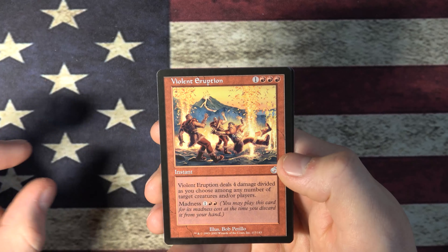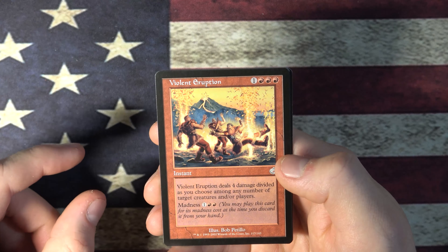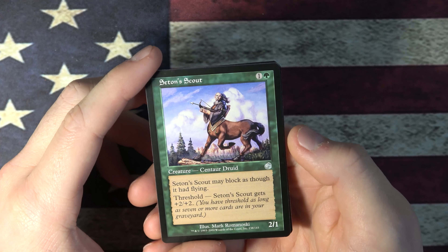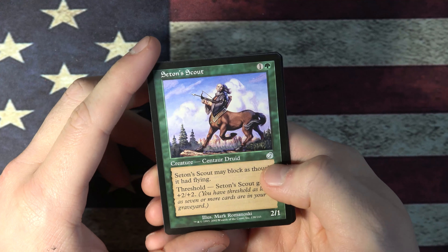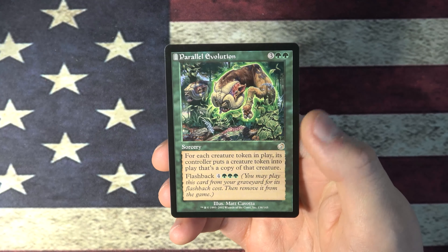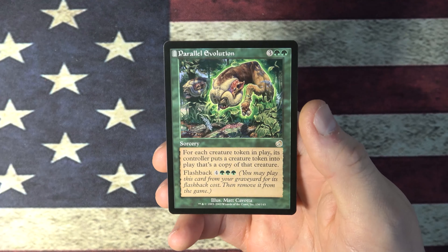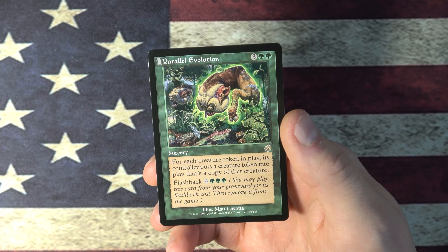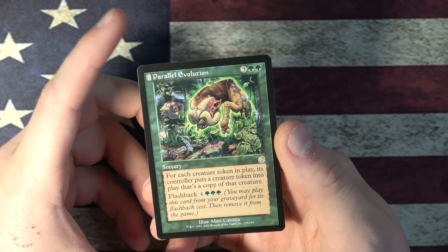Violent Eruption — deal four damage divided as you choose among any number of creatures. Is that like Taco Bell? Senton Scout — not great to get as a common when you want more. Sentar Druid — may block his own dead flying threshold. And Crazed Fire Cat — once again, not what we want. But this is nice — a little consolation prize, not nearly as valuable.